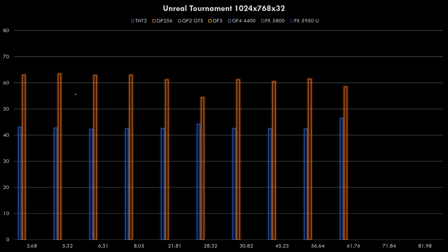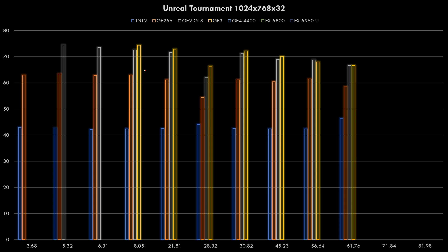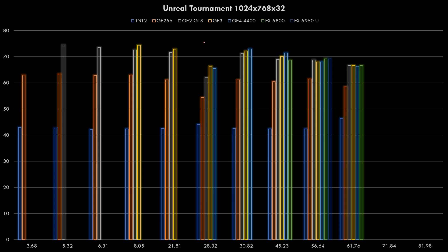At 1024x768 in Unreal Tournament, the GeForce 256 is quite a bit stronger. The GeForce 2 GTS is above 70fps. The GeForce 3, GeForce 4, and FX cards all perform well here. If you've got a GeForce 2, you're getting pretty much top performance with the two early drivers, 532 and 631.